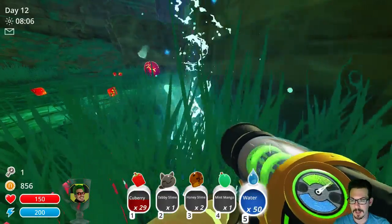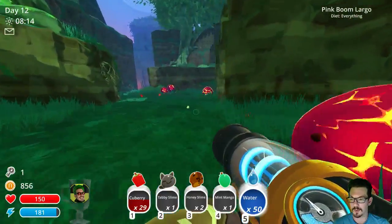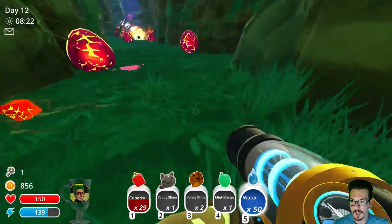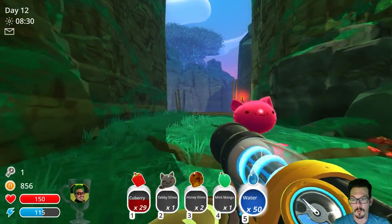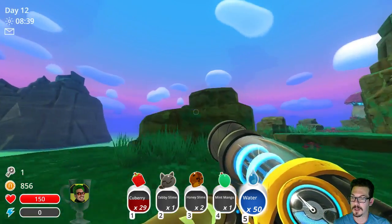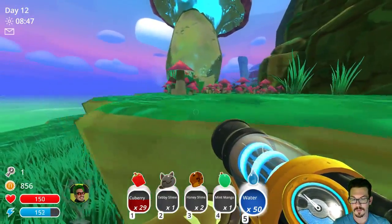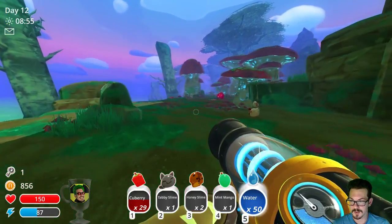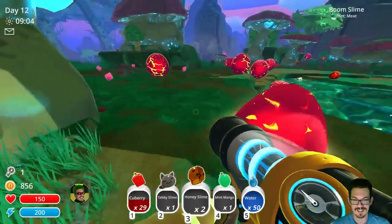Basically what you do is you unlock different parts of the map — you reach the end of one corridor and you get a key. This guy needs mint mangoes. I've not seen any more mint mango. Oh hey, there's another honey slime — got em! There's a canyon area, we've been at some area of the mines, and now this is like a jungle area. We unlocked this new jungle area — we're able to get honey slimes now, which is pretty sweet. No pun intended.